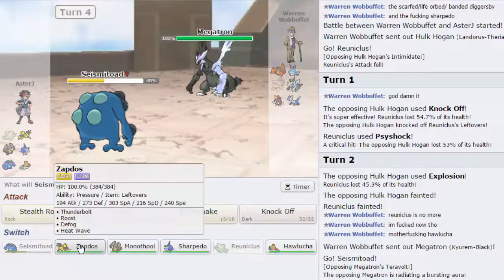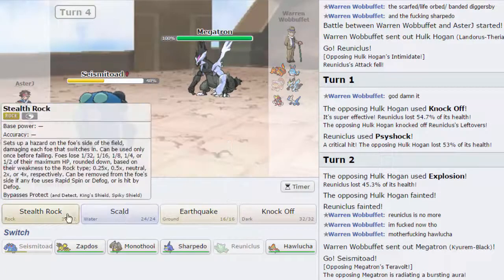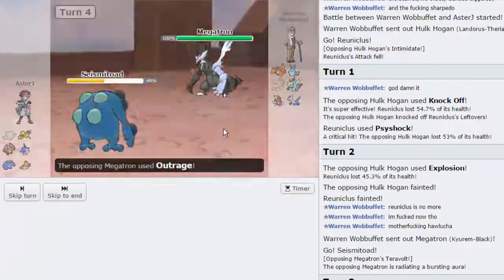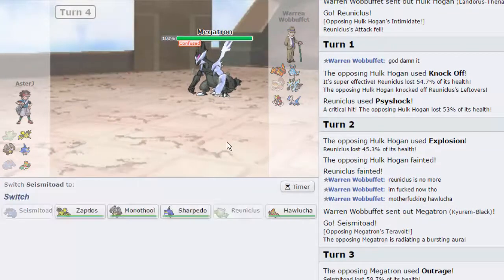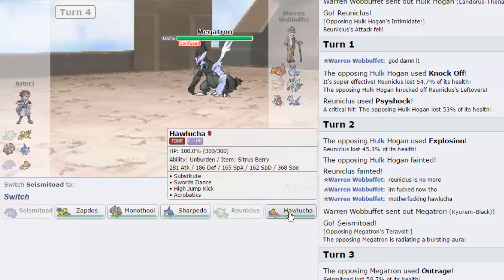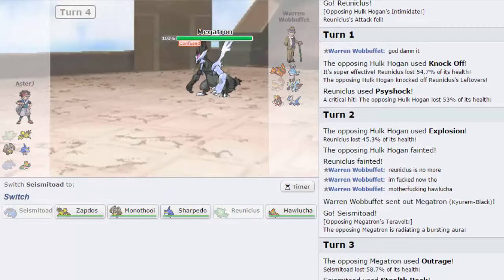I can't really switch out right here. I think I just have to go for a Knock Off. He's gonna go for another Outrage and he's gonna get confused on that turn. If I set up with Hawlucha right now, he might just lose — which is faster than this unless he's Scarfed. I don't think that was Scarfed damage, so let me pull up a calc here.